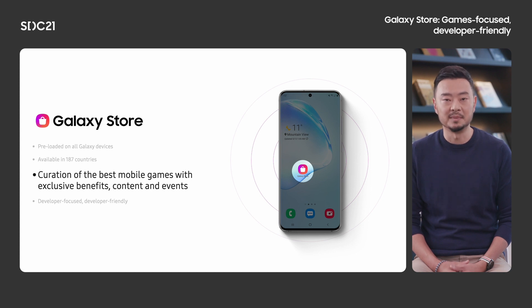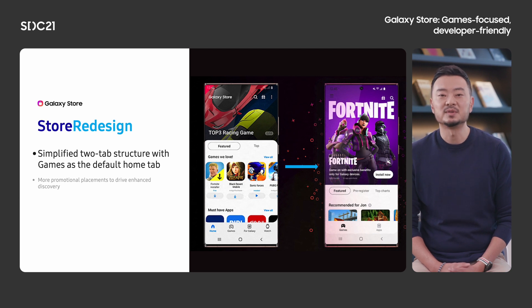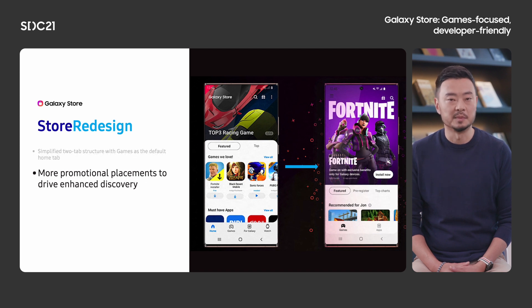And so, this past year, we've decided to double down on gaming in the Galaxy Store with the aim to build an app store that is developer-focused and developer-friendly. We have completely redesigned the Galaxy Store this past year. With our focus on games, we've simplified the UI from four different tabs to two, with the dedicated games tab getting the spotlight as the default tab when users first enter the store. We also know that getting your games discovered organically has increasingly become difficult with the myriad of game choices that users have in front of them. So we've developed a full collection of promotional placements and designed a cohesive and compelling store experience around them to maximize exposure for your games.